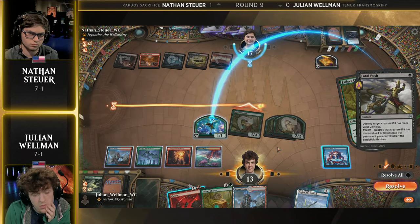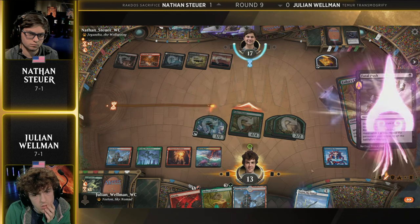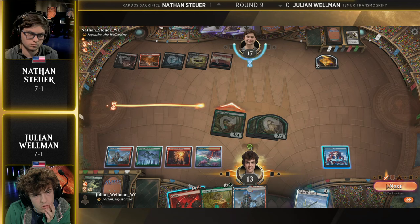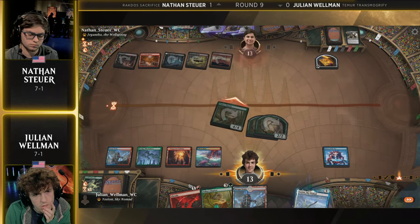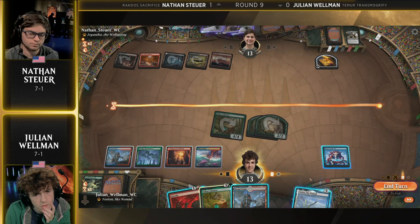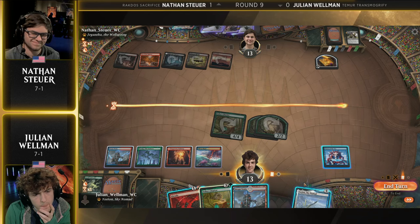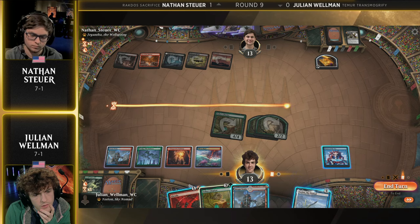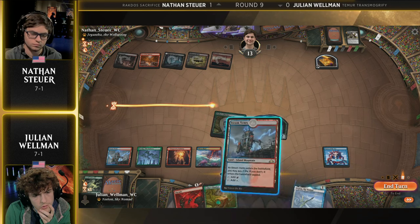You see Julian with the head shake there — questioning that one as well. It's going to take the 4/4. The Cat Car remains unless there's another removal spell. Now, do we want to buy Yorian? Look at Nathan — he's not happy about that. So far from what we've seen from Nathan's play pattern, it's definitely not the A-plus draw. The Deadly Dispute could have definitely unlocked a lot of power here.